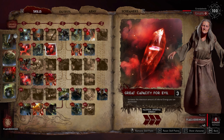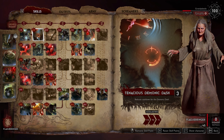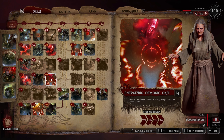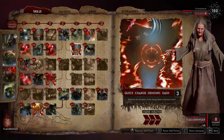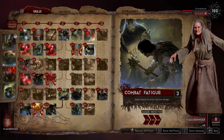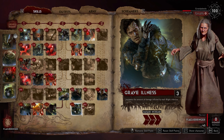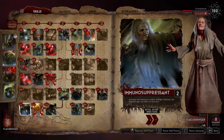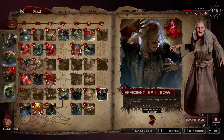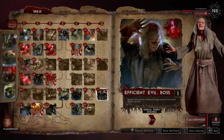Rare Capacity for Evil - she already has 350 infernal energy base kit, so an extra 20 is great. Tenacious Demon Dash reduces the cooldown of the dash, meaning more infernal energy, combined with Energizing Demonic Dash. Quick Charge Demonic Dash makes it easier to hit those charges. I added Combat Fatigue because it's a very good ability you should always run. Grave Illness can be nice and goes well with Lingering Symptoms and Immunosuppressant, but it's not super necessary. Efficient Evil Boss because she will still be our main source of damage - both basic elites are okay but the boss is where all the damage really comes from.